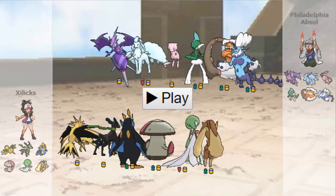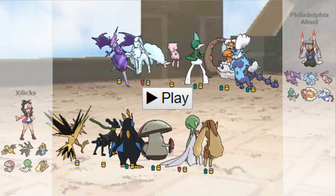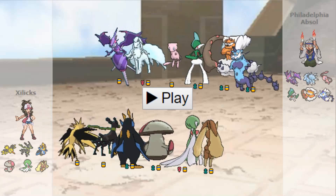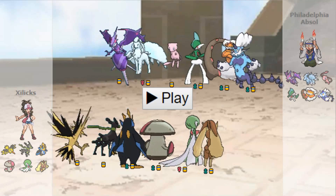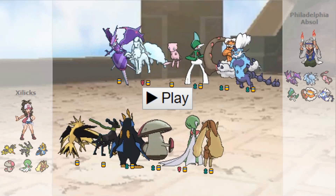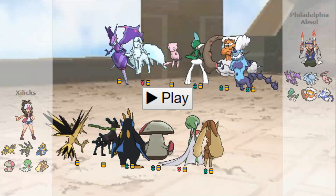Then I'm running a Dragon Dance Zygarde to maybe sweep. I don't necessarily think that the Zygarde will be able to sweep because there are a couple things that can take a hit from it and then fire back with something that can KO. But if I can dent holes enough to maybe Zygarde for a late game or Zygarde mid-game to dent holes for something like Lopunny, I don't really know.